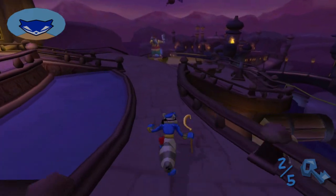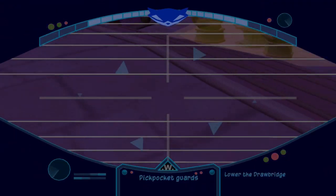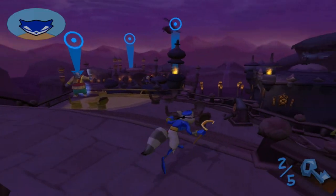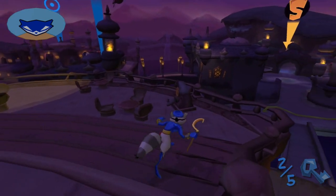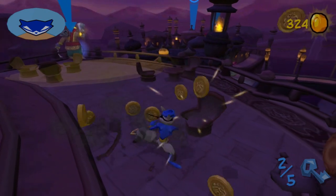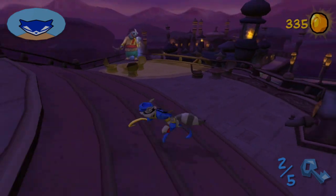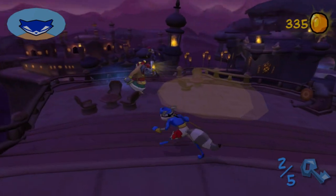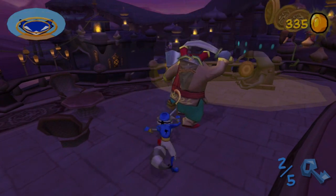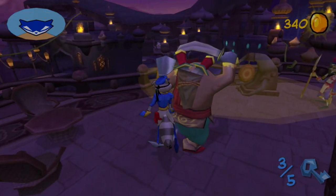This guy might be a bit of a challenge. Also, is he not wearing a hat? Draw distance is just taking his hat off him, which is really weird. I'm gonna just get his attention away from there and wait for him to return to his post. Bentley, I think you mean before he returns to his post — because if he returns to his post, he's gonna be in a position where I can't snag that key from him.